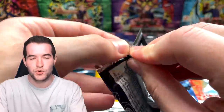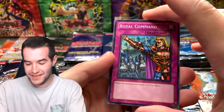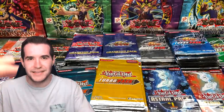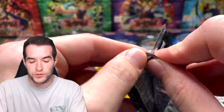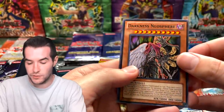Royal Command, Miracle Fusion, and a Torrential Tribute — pretty cool. These are all reprint packs but they had epic reprints — cool foils or ultimate rare upgrades. You got them by playing at your local tournament. Next pack: Dark Neosphere, Seven Tools, and Cyber Eltanin — very nice.